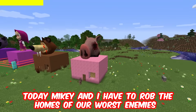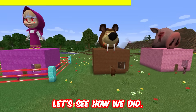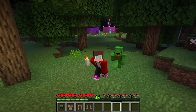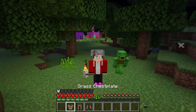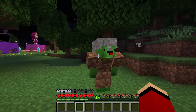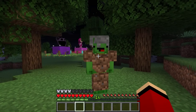Today Mikey and I have to rob the homes of our worst enemies. Let's see how we did. It's dark out, let's go. First, let's protect our identities. We can put on these masks and a change of clothes. Looking good. Now no one can see our faces. So let's get started with that dirt house and its treasure.